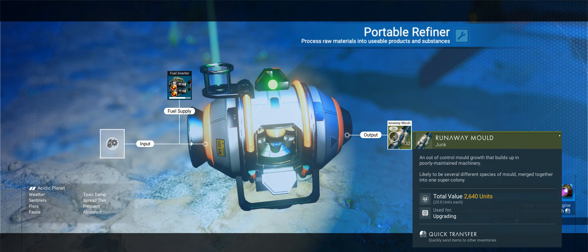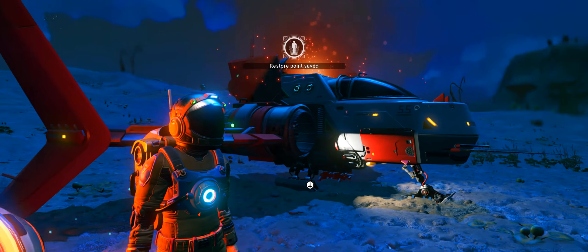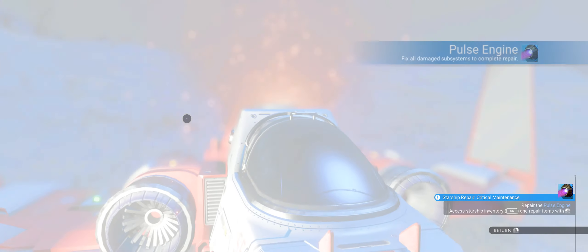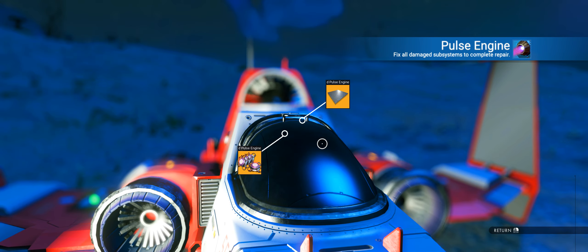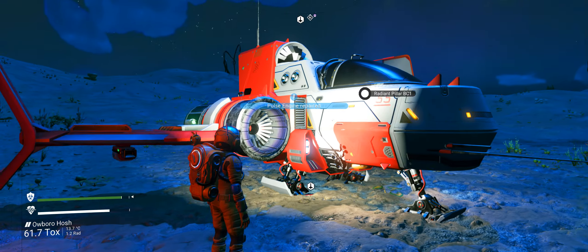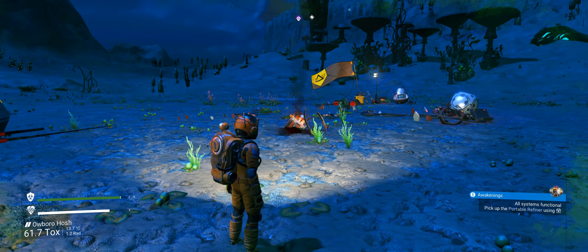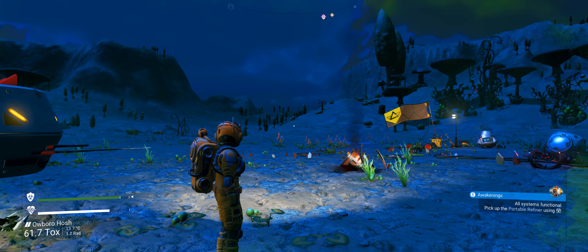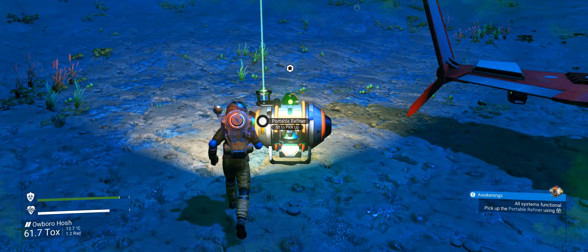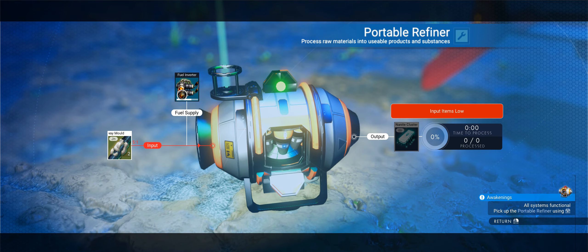What have we got here? Let's put that in there. What's it going to tell us to do now, I wonder? Starship repaired, launch systems online, all systems functional. Pick up the portable refiner. When it's finished. That's that done.